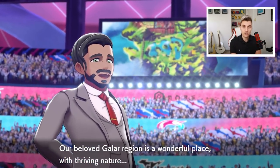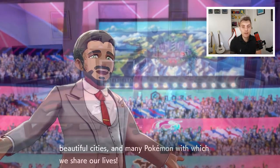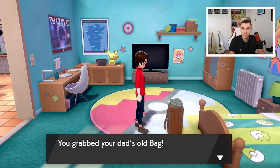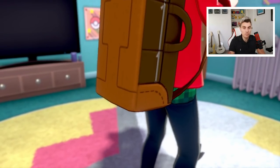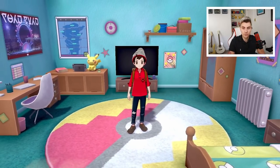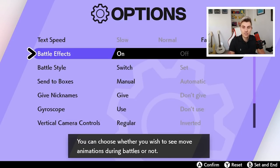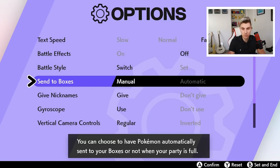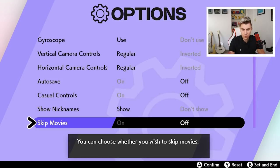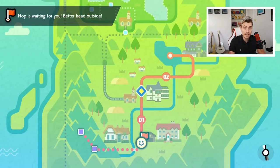Unlike having to play through all of Sword and Shield, you just need to get to the early stages where you can reach Wedgehurst Station and travel to the DLC areas. I'm going to play through to show you the exact point you need to reach for the Crown Tundra. Once you have your bag, set text speed to fast, turn battle effects off, set battle style to Switch, send to boxes automatic, and don't give nicknames. Turn auto-save off — those settings will speed things up for yourself.